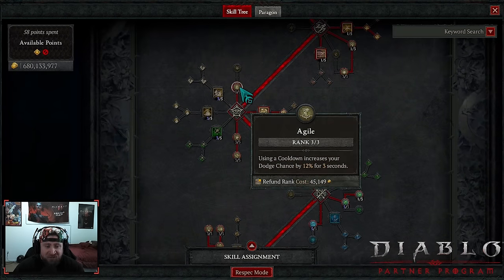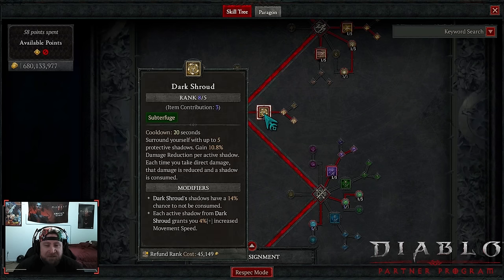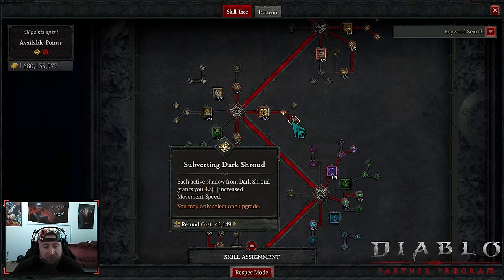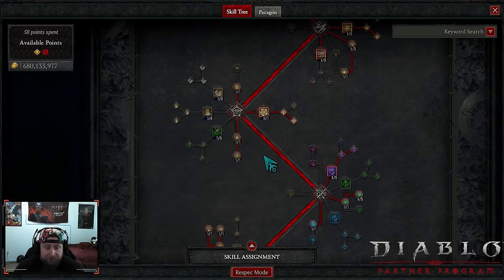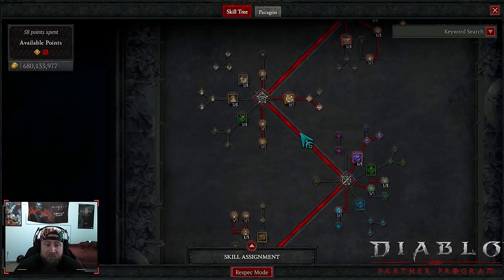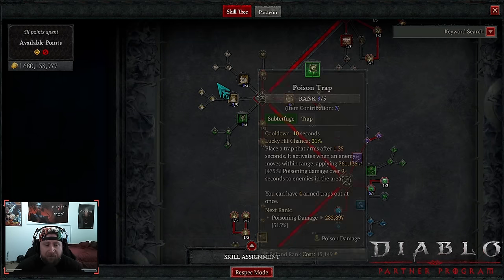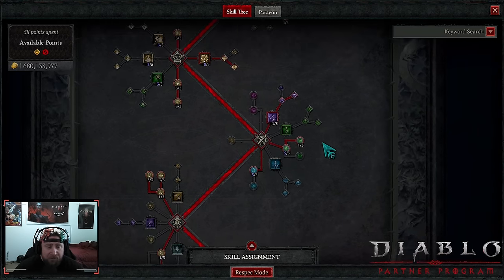Next we got Agile — cooldown increases our dodge chance, which is important. Then our biggest point of defense: Dark Shroud into Subverting, which gives more movement speed to speed through dungeons and the overworld. If you want more crit strike chance the eight percent is there, but I'd rather just move faster from mob to mob. Of course we're always maxing out Exploit for more damage as well as Malice for more damage. I do have points into all of my sub-skills here as opposed to just straight Dark Shroud — we'll talk about that in the gear section.